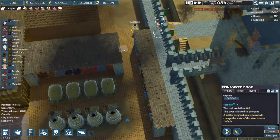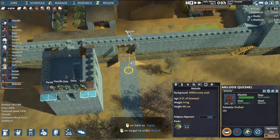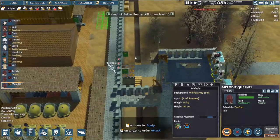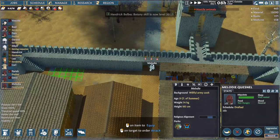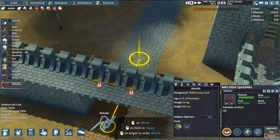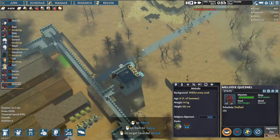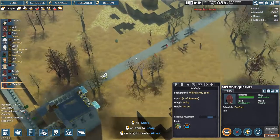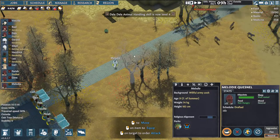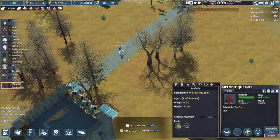Temporarily open this door. Come over here. We have to wait for someone to open it. Someone open the door. Melody, you open the door. Rick, change this door setting and then walk out. Come on, you stinky wolves. You think you're so tough? At least some of you think you're tough. Alright, I'm going home now.